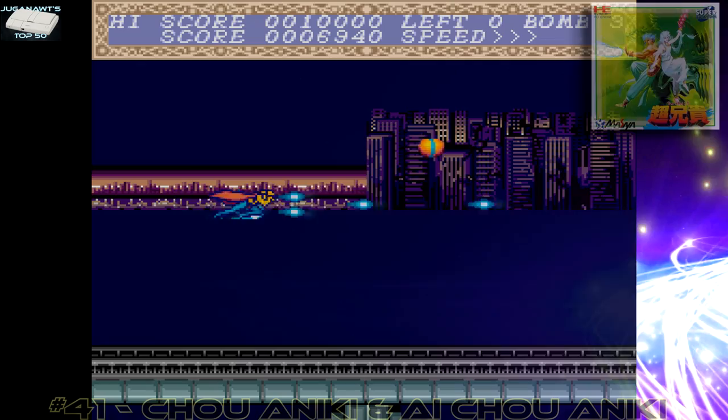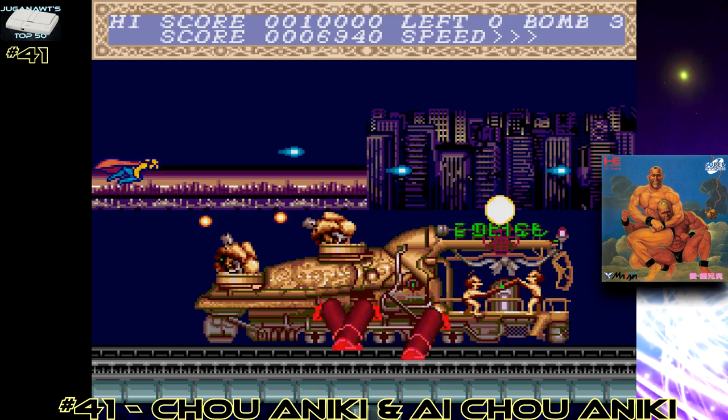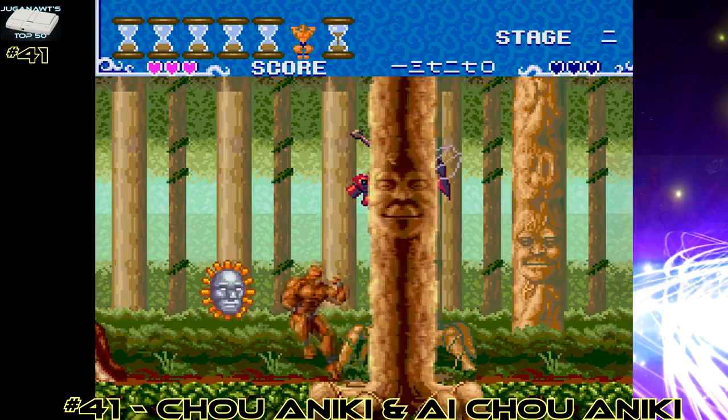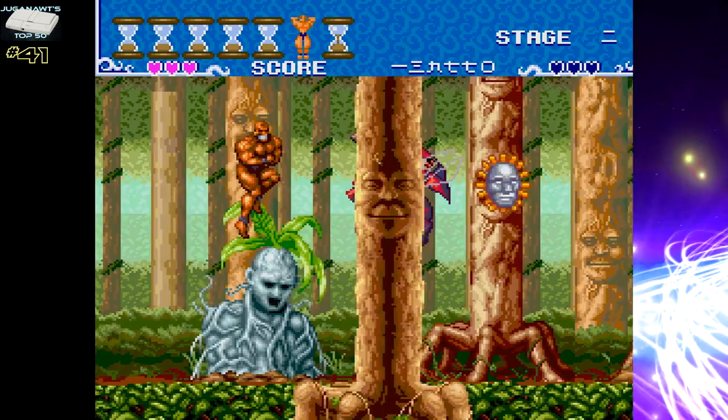Number 41: you can double your pleasure with Cho'aniki and Ai Cho'aniki. How the hell do you explain these two? They're just insane. You've got muscly wrestlers on a hunt for the magic protein, there's homoerotic overtones, there's weird machinery, weird special attacks, weird enemies. I don't know what the hell's going on, but what I do know is this game is a butt-ton of fun, as well as its sequel. They just have to be experienced by anybody and everybody.